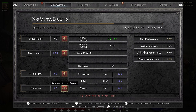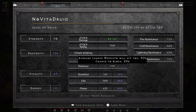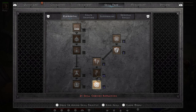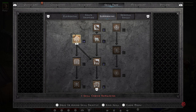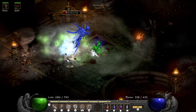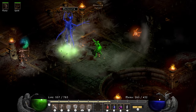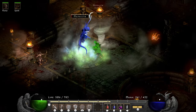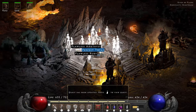Stat wise I'm going 70 strength so I can wear a 4 socket Gothic Plate if needed, dexterity for some block, and the rest into energy for some mana. Skill wise I max out Tornado and put as many points as I can into Hurricane. Next up I put a bunch of points into Oak Sage and the leftover points I use to spec into Summon Grizzly. My new helm gives me a plus 2 bonus to the bear but he can never be too tanky. With my new abilities I get back into the Mephisto fight and even though my damage isn't great yet, down he goes.